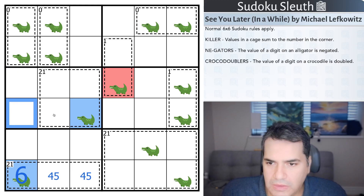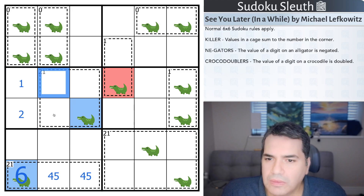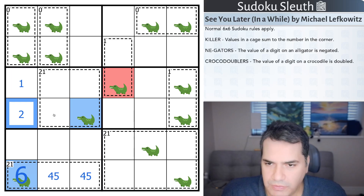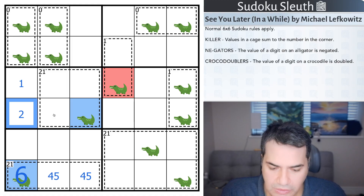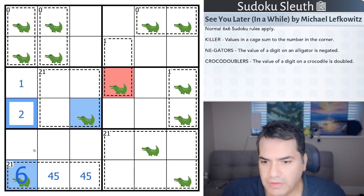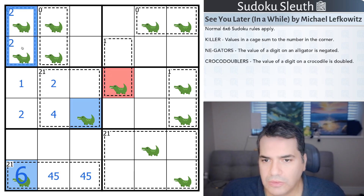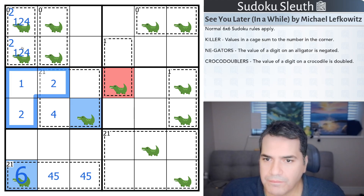To get to zero, I used a negative two and a doubled one. There always has to be an even digit on the negator, because a doubler will even it up, and you want to wipe them out to get to zero. Given there is a six in here, the only evens allowed are two and four. Negative four would require a doubled two, so there is always a two in this cage. It's either one-two or two-four.